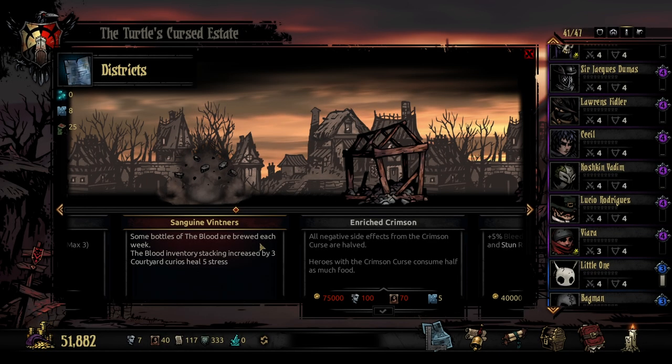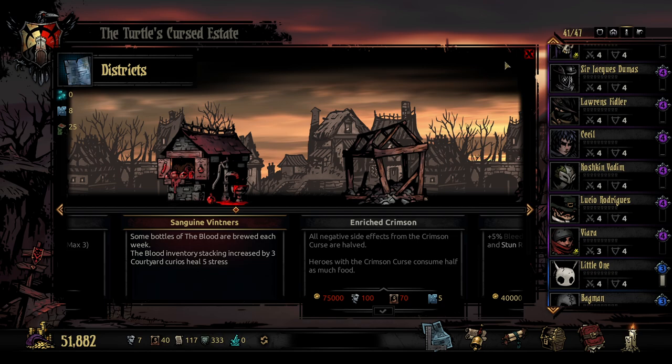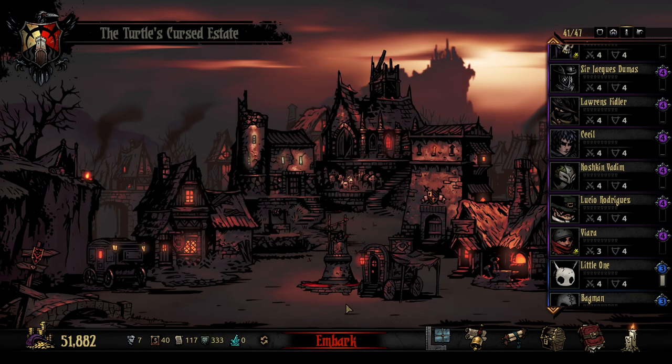We have this now, so we're going to be getting some blood brewed each week. There are probably some other buildings we can go for as well — we can look into those as we go — but that is the main one you guys suggested, which is fair. That one's very, very important.